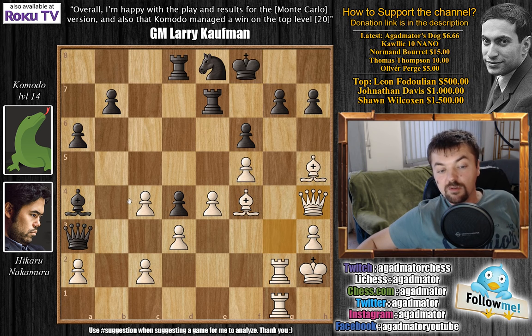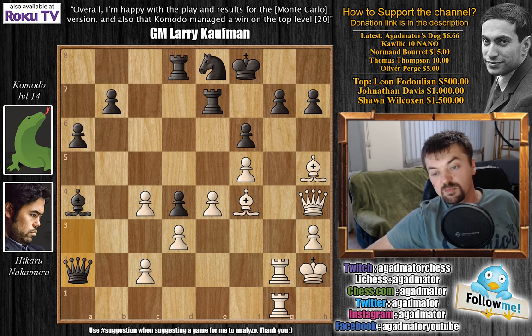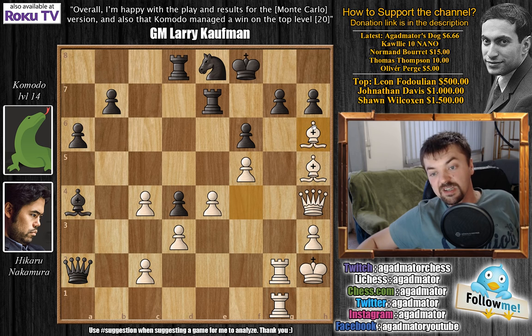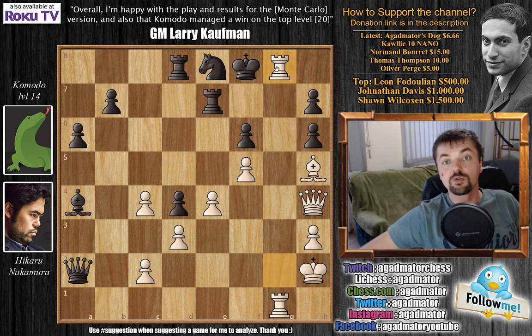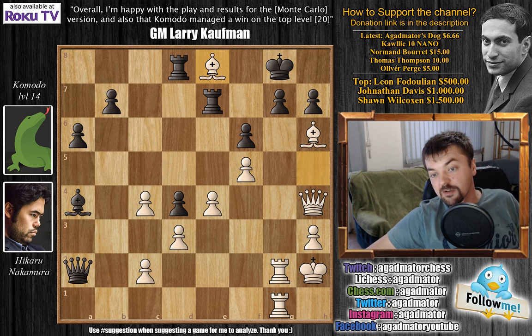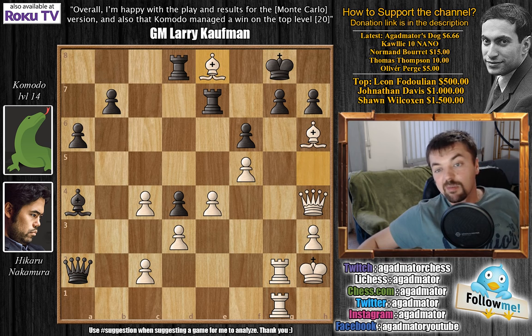After queen to h4, queen captures on a2 was played, and now Nakamura has several ways of dealing with this position. You can simply capture the knight on e8 and then go for rook captures on g7. But Nakamura plays a nicer idea — bishop to h6. Now there really isn't anything to do. Of course, capturing is impossible due to rook to g8 checkmate, and after what was played, king to g8, and now we have bishop captures here. And queen to a3 is played.